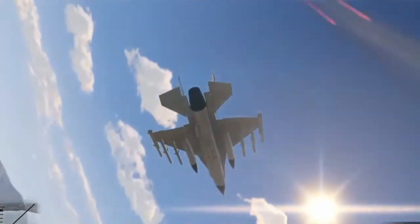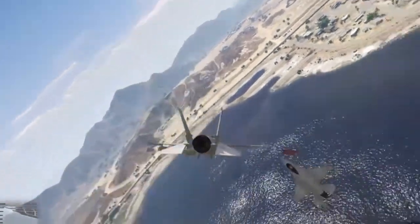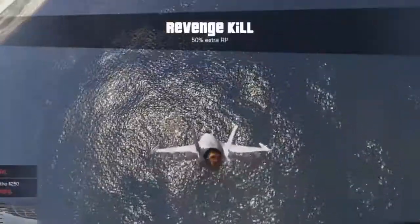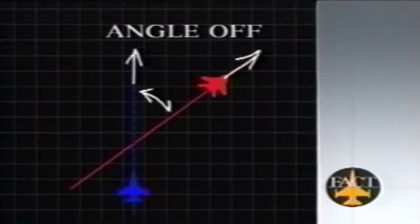The first of these is angle off, which we also use the term heading crossing angle to describe. As you see from this picture, we've got two jets with velocity vectors in space. The F-16 is heading this way and we've got the Fulcrum going this way. The angular difference between their headings measured in degrees is what we call angle off.